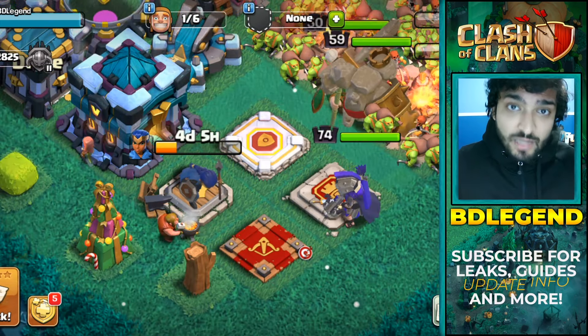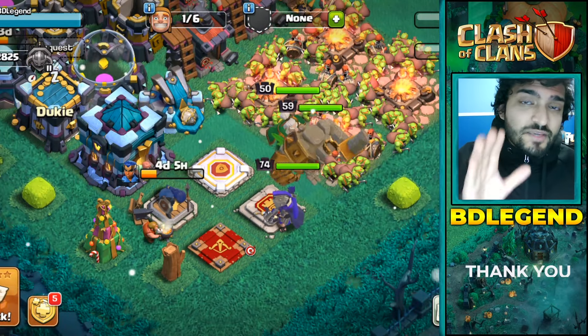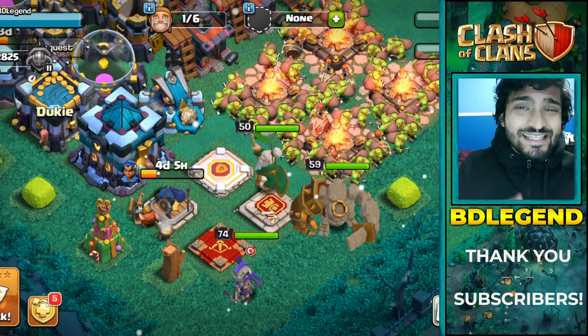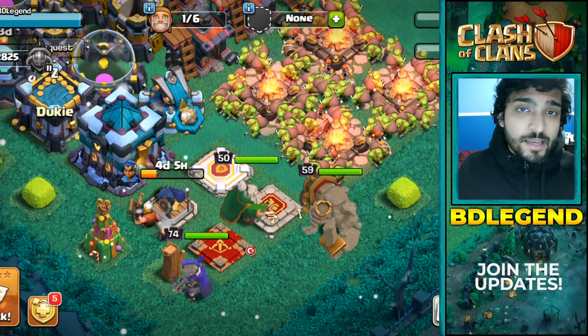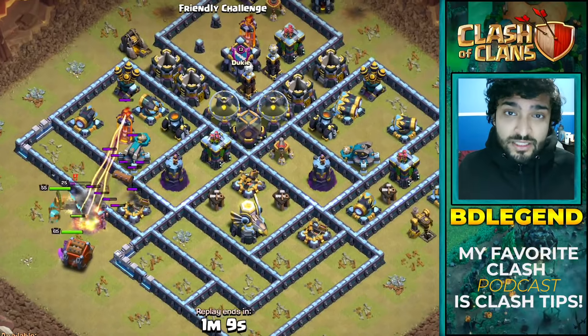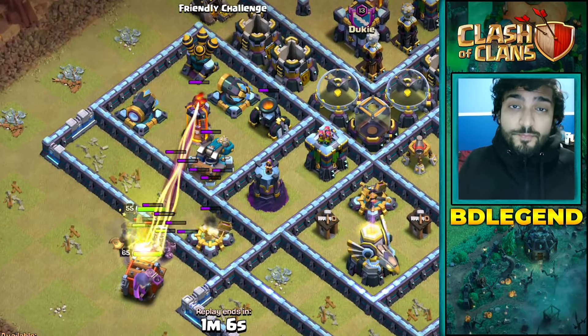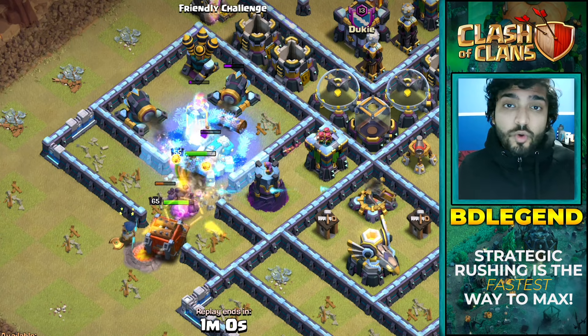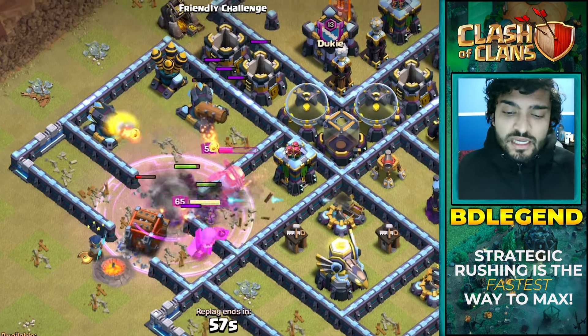So it's a snowball effect — you're going to max your archer queen a lot faster if you strategic rush. Here's an insane stat: T, when he did his strategic rushing account, constantly had his archer queen down upgrading. You know how long it took him to max his archer queen from the moment he started his account? Five months. He didn't use his archer queen for five months, but he maxed it. If it takes 396 days normally, he achieved it in five months because he got really good magic item value in the later levels by getting to higher levels earlier.